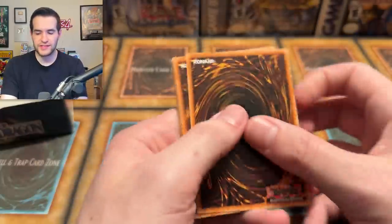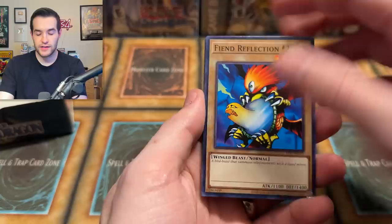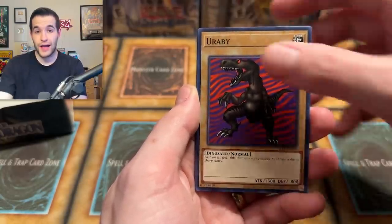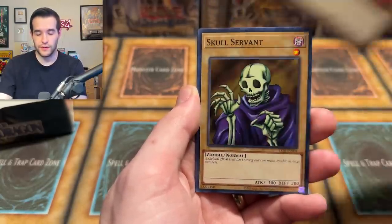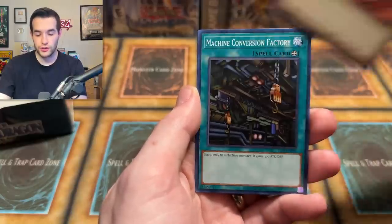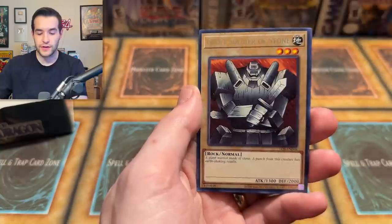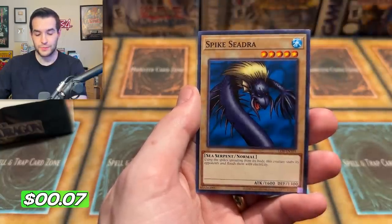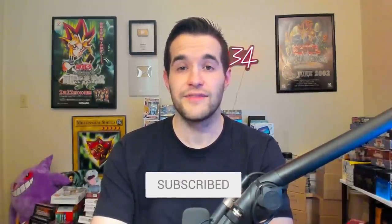Gotta believe guys. Are we still at six foils? Let's get seven. Fiend Reflection number two, Green Phantom King, Yorabi — he's a dino — Terra the Terrible, Skull Servant, Petite Angel, Machine Conversion Factory, Giant Soldier of Stone, and Spiked Seedro. It all comes down to the final pack — the last pack of Legacy Week. If you guys have enjoyed this video and the series, make sure to subscribe for more content like this. The 200k special is not even close to getting started — there's a lot more to come.